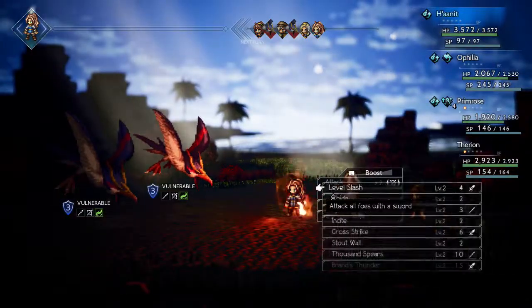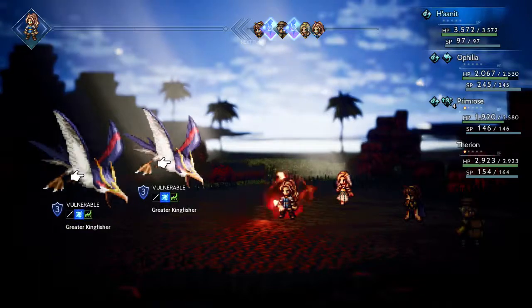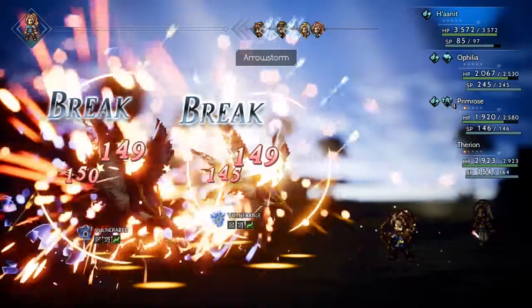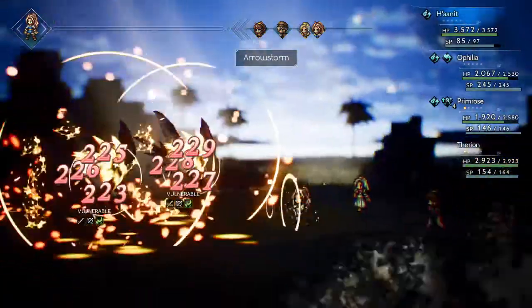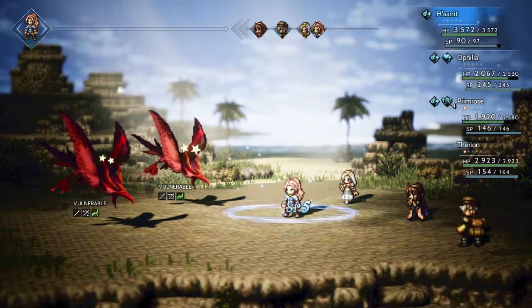Hunnit is going to use Aerostorm to break them — they only need three hits and I'm pretty much guaranteed to hit them three times with that move.